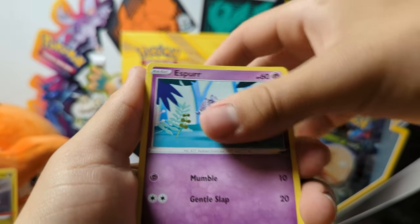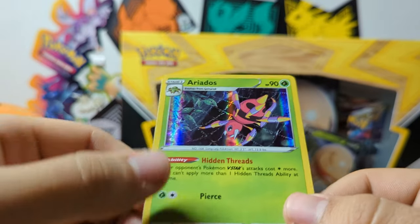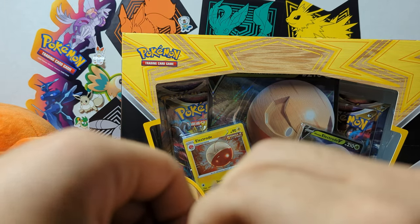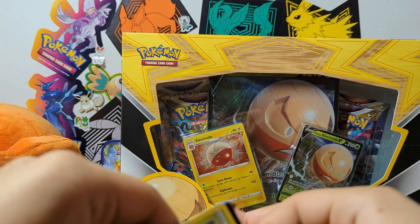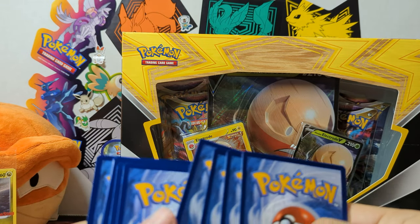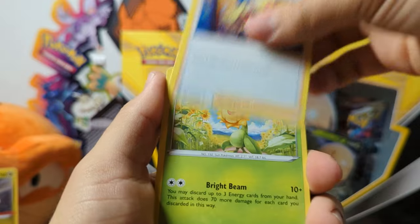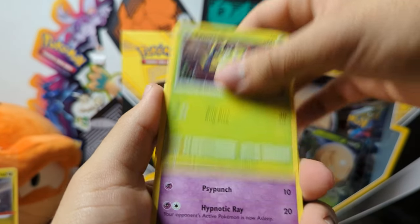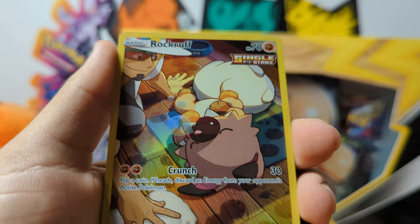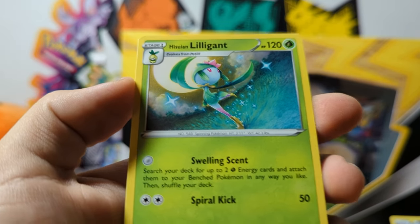Not the best luck. We got a Rapidash Reverse and an Eridoas Holographic. Last up here is the Regieleki pack — still hoping to get the Regidrago from this set. Still things I want from even Lost Origin, but let's see how it goes. Spinarak, Drowzee, Venipede, Chimecho. We got a Rockruff as the Trainer Gallery, and a Hisuian Lilligant dancing in the moonlight. That's pretty cool.